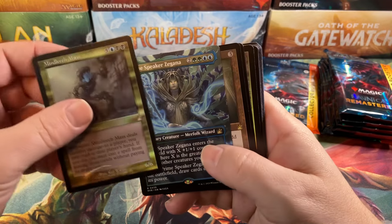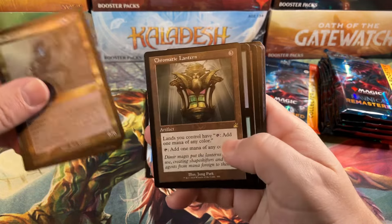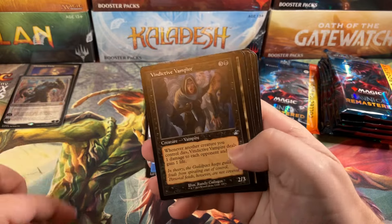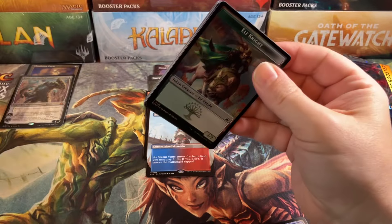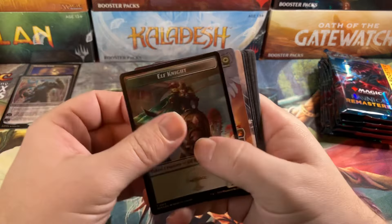Man Leech Mass. Prime Speaker Zagana with the anime art — looking cool. There's a Chromatic Lantern, speak of the devil. And Final Finality, an actual usable split card. And a Guildgate, of course. Maybe this will be the first box where we get two Shocklands in the Mana Slot, but I don't think so — I think that's pretty much set it up to be one.